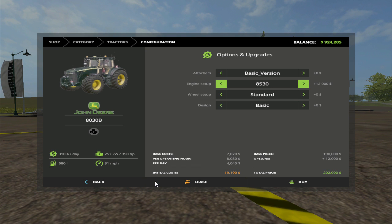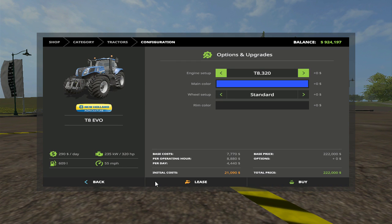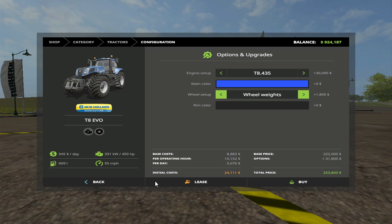350 horsepower — okay, I see where we're gonna go. Folks, we're going to start out with this one. Max horsepower. Kind of like that color but I think I'm going to stick with the blue — that looks pretty good. We're going to go with wide tires. That's pretty much all we've got — standard wheel weights and wide tires. We're going to buy. Yes.